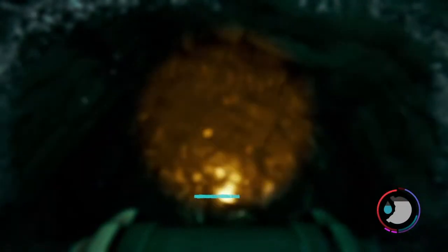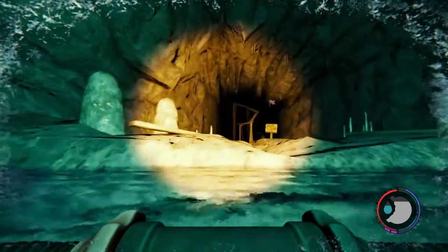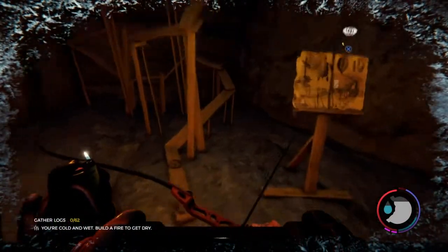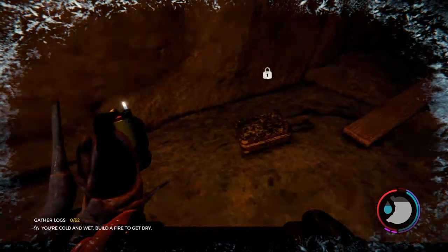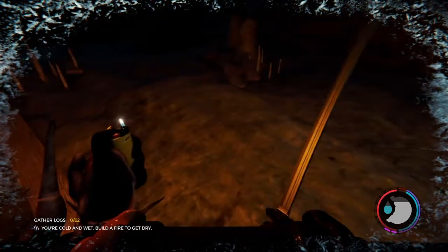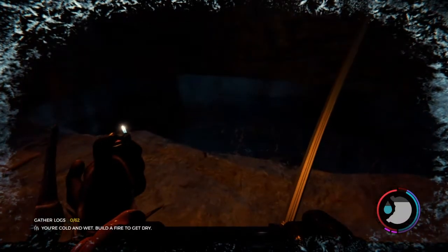We're getting cold. Swim down and then go up again, and here you will find another blueprint — it has to do with turtles. We're cold. Let's see what else is here. There's another outfit but I'm going to keep my tuxedo on because we're a boss.